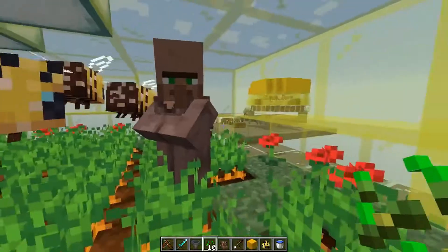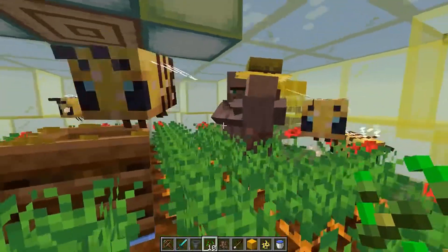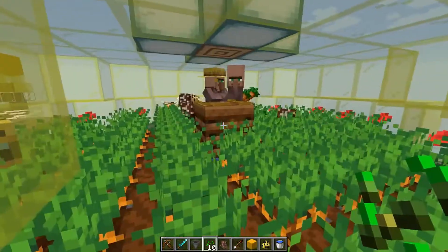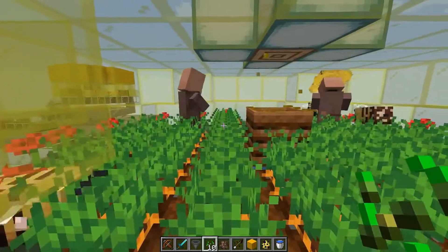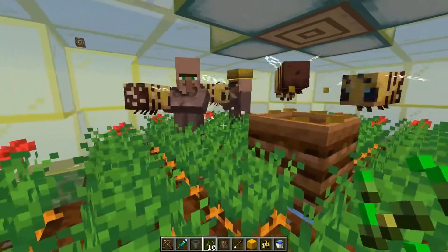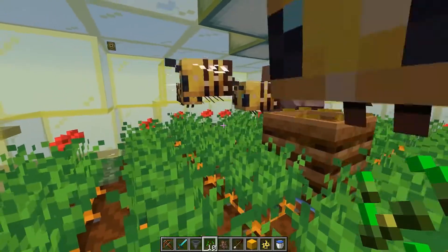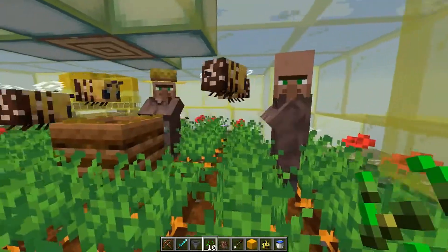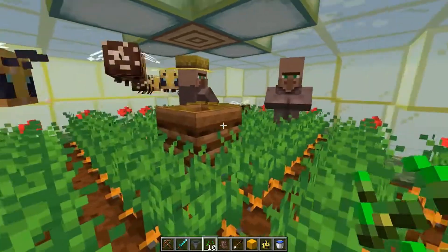He'll toss some carrots to the other villager, they'll have hearts, and then they'll get frustrated because they can't breed without a bed. But they'll still try — I didn't think that was a thing. They're constantly trying even with no beds.